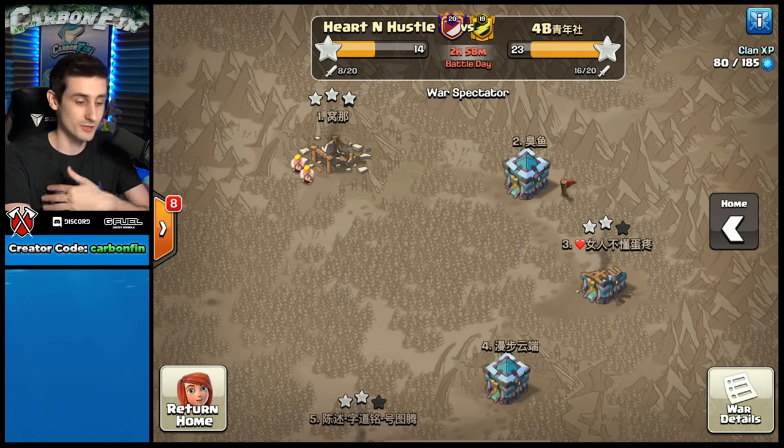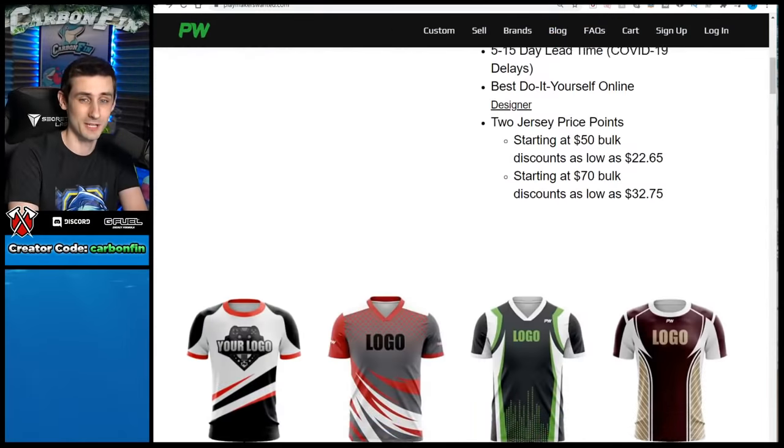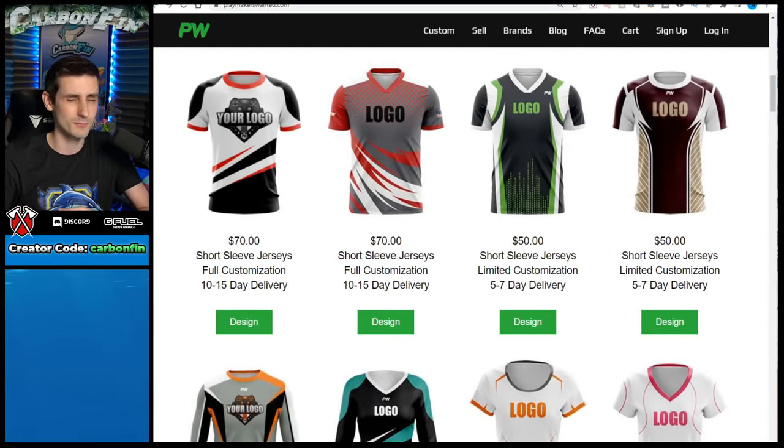He also has a website where he sells jerseys — I personally got one right here. This is the WHF jersey, which the WHF guys, now part of Tribe Gaming, wore when they were playing the ESL Mobile Open in New York. You can fully customize it — put things on the shoulders, logos on the front and back, your name wherever you want. Check out the link in the video description and use code 'carbonfin' for a discount — right now I believe it's 15% off.